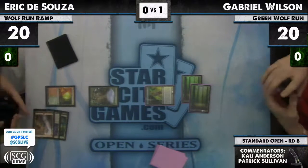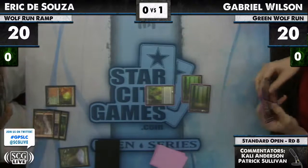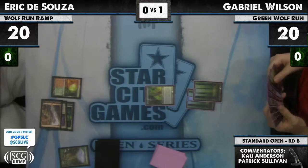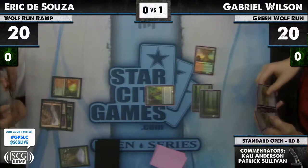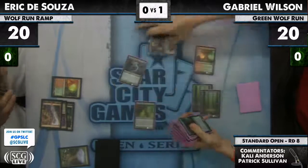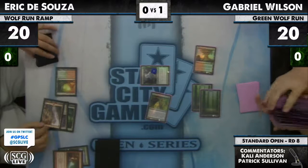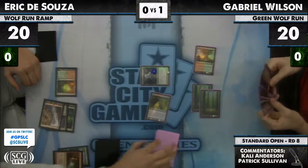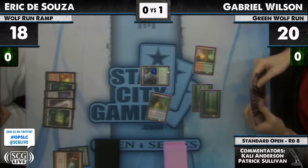Trying to sneak a peek into Gabriel's hand — I see a Batterskull and a Rootbound Crag. It looks like two Batterskulls, and he has a third in his sideboard. Batterskull would not be where I want to be in this matchup — it's going to be chump-blocking a Primeval Titan. It was Zenith for two; this is going to be a Strangleroot Geist, so he's going to attack for four. There's a Galvanic Blast. Eric probably has a Whipflare, or he already has his mana committed for turns five and six — this is the only spot he has to cast that spell.